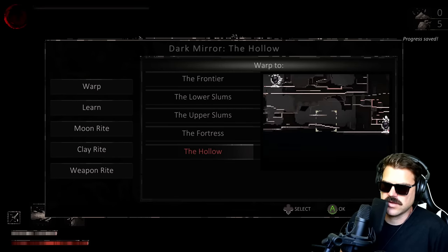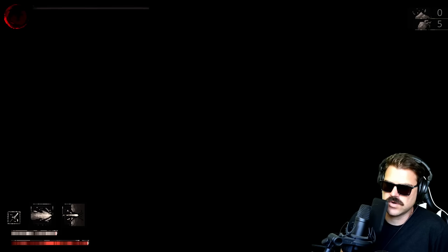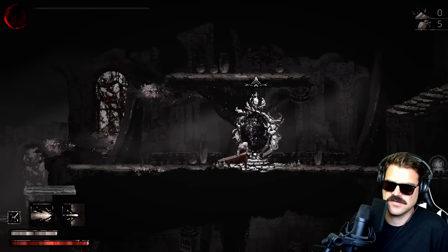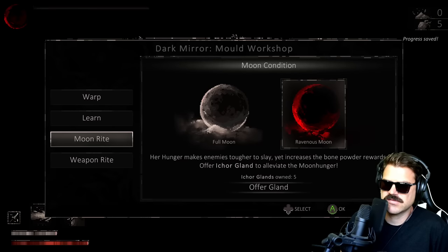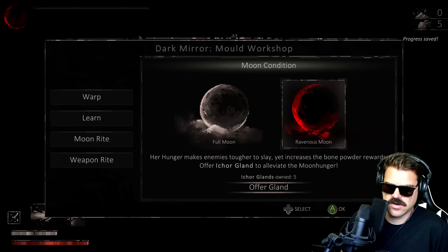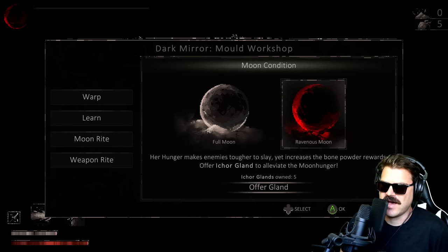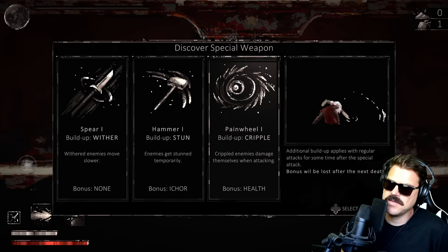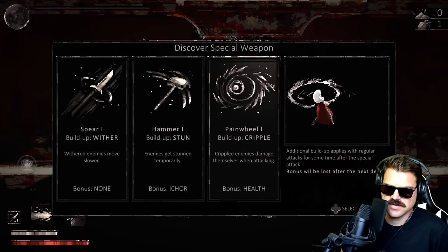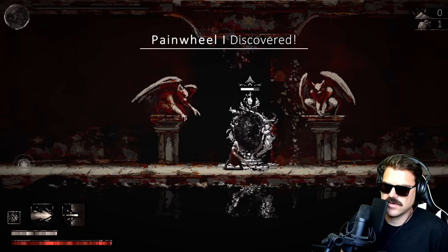The moon rite — her hunger makes enemies tougher to slay yet increases the bone powder rewards. Offer Ictor gland to alleviate the moon hunger. We only have five but we'll give one up. Discover a new special weapon from collected Ictor glands — let's do that. That might be a good one to use on the boss, and we get extra health for it too.